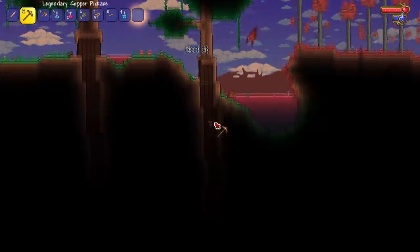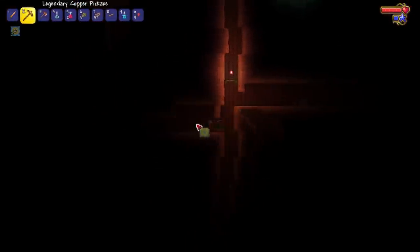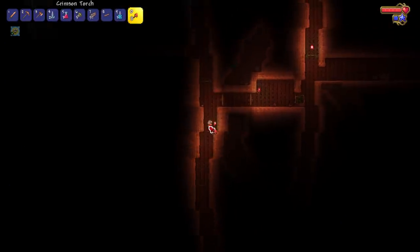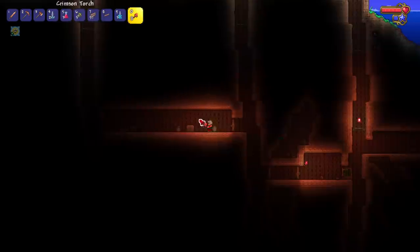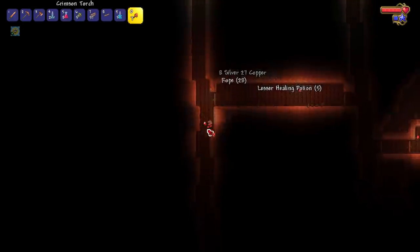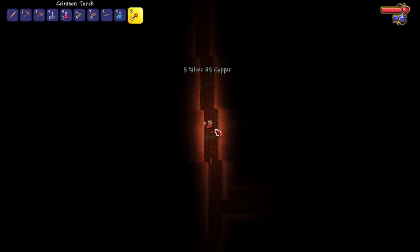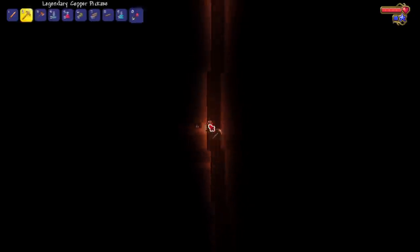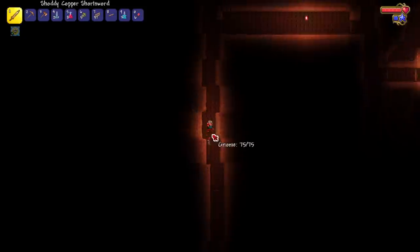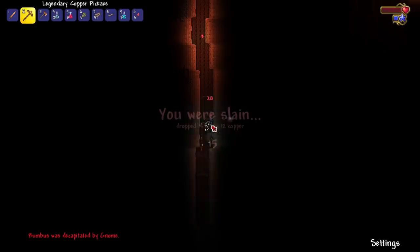I made our world crimson because the original world was corruption. Come on, give me the finch staff. Okay, bad start so far. Oh shit — no no no, bro! He's gaining on me, he's fast as hell! Going up — first death to a gnome. Interesting.